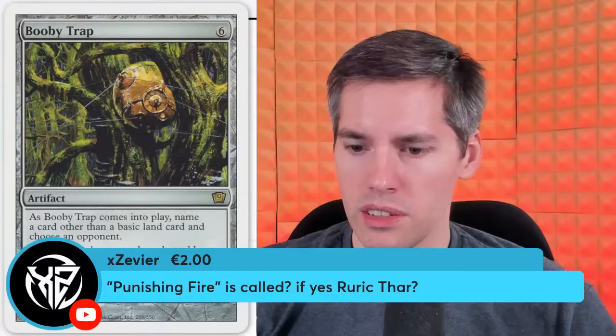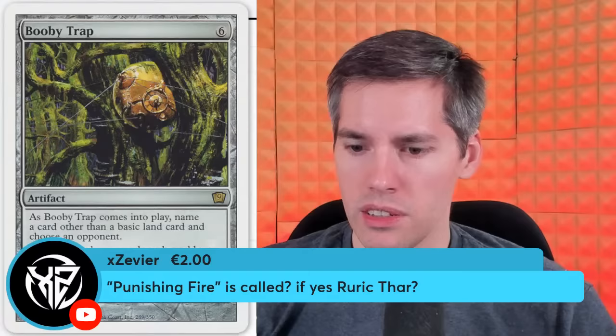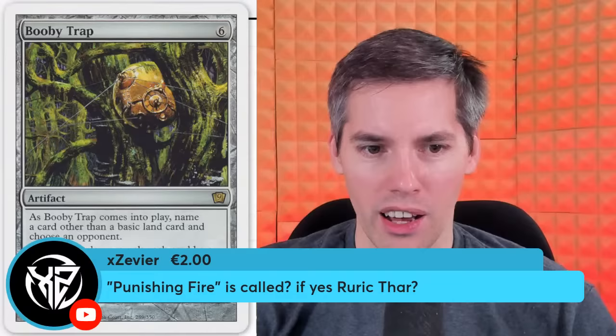Xavier's super chat — Punishing Fire. Yes, Ruric Thar — we didn't do Punishing Fire. Red, 1-generic — deals 2 damage to target creature or player. Whenever an opponent gains life, you can pay a red to return Punishing Fire from your graveyard to your hand. Usually in competitive play you force your opponent to gain life so you can get this thing back.